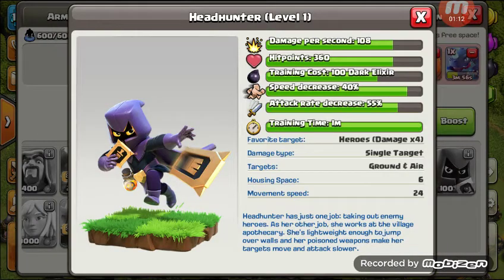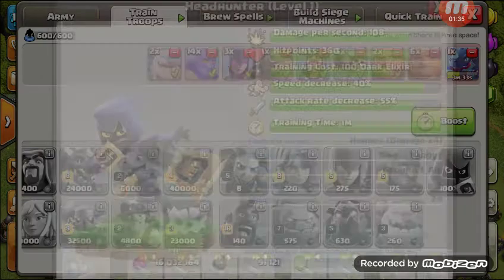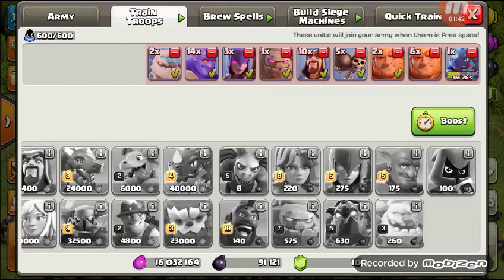Number two: the headhunters. They target heroes — that's it. They target heroes, and then they do buildings afterwards. Having heroes out is nice and all, but with the amount of space they take up — you can see here it takes six for one — and you're gonna need more than one to take on a hero.